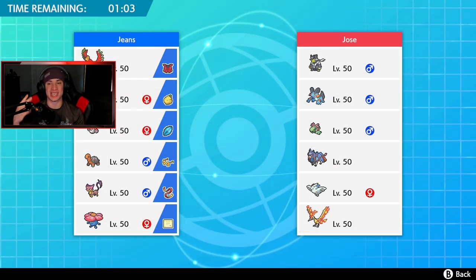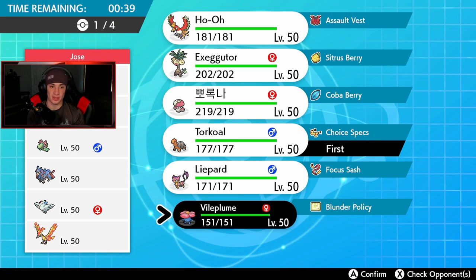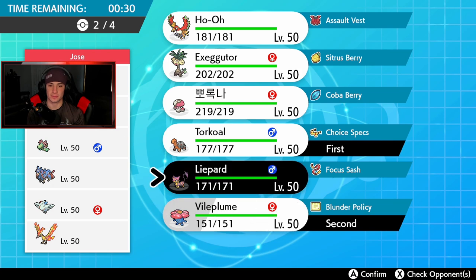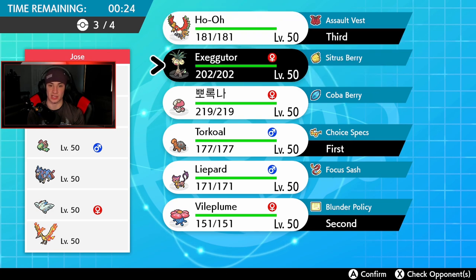Now we're talking - hopping into our second battle going up against a cool off-meta team! We got two cool teams in this battle. He has Swampert, Urshifu, Cradily, Zacian, Toxicroak, and Galarian Moltres. I'm a big fan. Anything I really have to watch out for? I think we're fine just going into Torkoal and Vileplume, getting that Sun rolling. No Tailwind or Trick Room to worry about from him. I'll bring Ho-Oh and Exeggutor in the final spot.